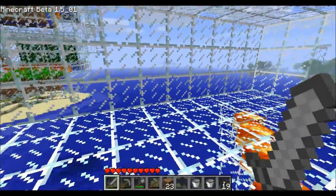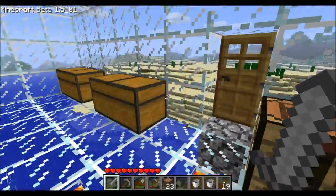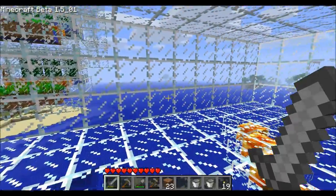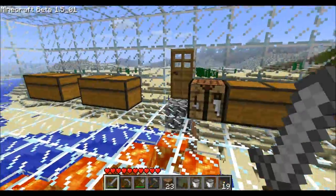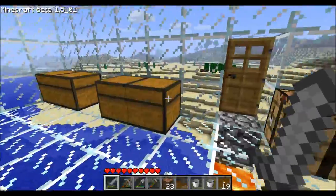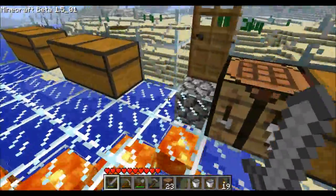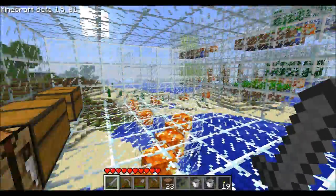I plan to put glass there instead of a door. I want to put the dock on the back side — even though it is kind of weird on the back — because I just want to do that so that you walk in looking at the chest and don't have to turn around. It's also not too close to land; as you can see, the front of this house is pretty close to land.